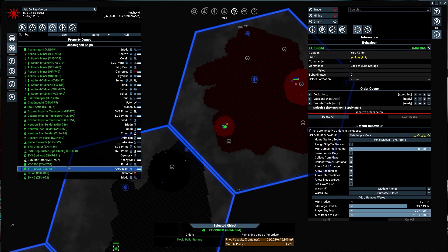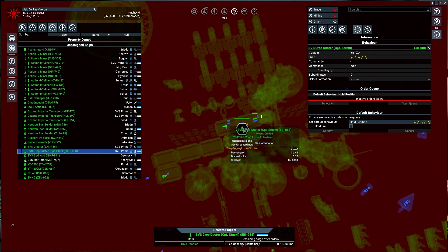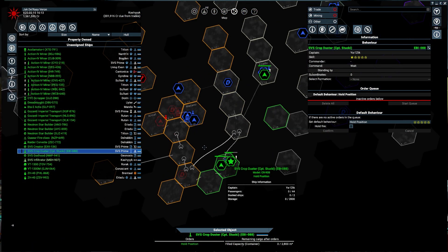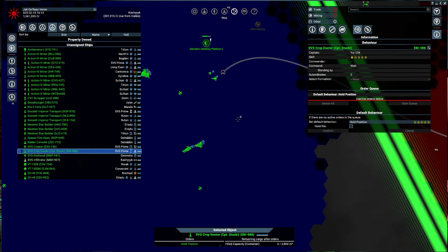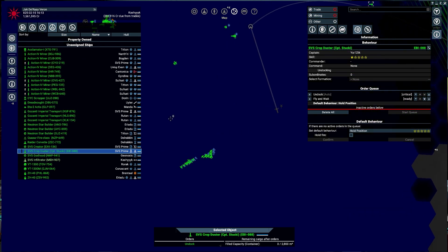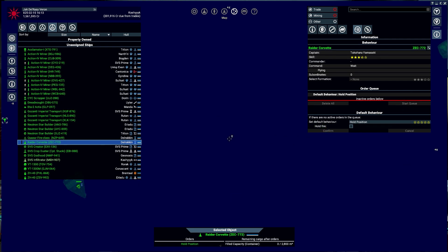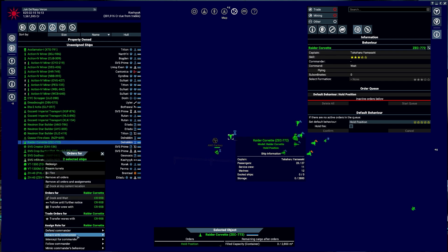Back to double-checking — you guys have your orders. SVS Crop Duster, you're not doing anything because you're upgrading. Let's set the SVS Crop Duster. This Raider Corvette is kind of the only one not doing anything, so this Raider Corvette will be set to attack with the SVS Crop Duster.